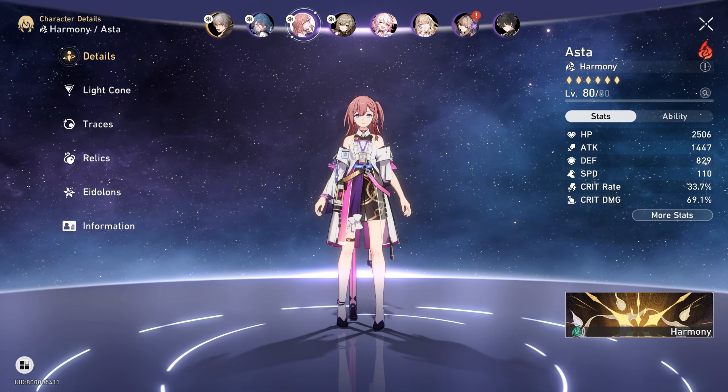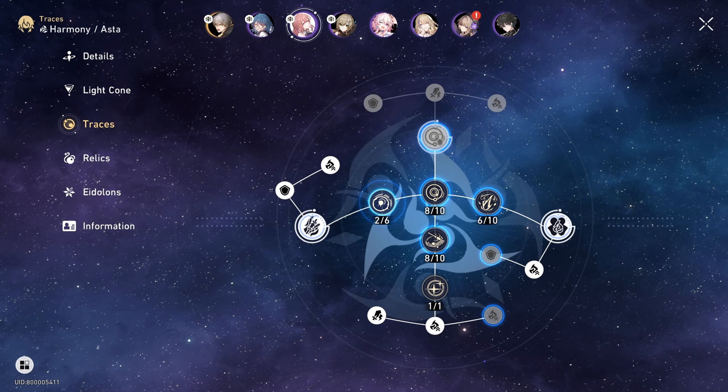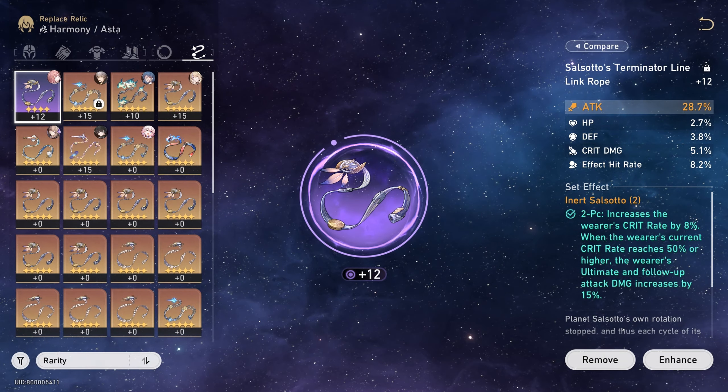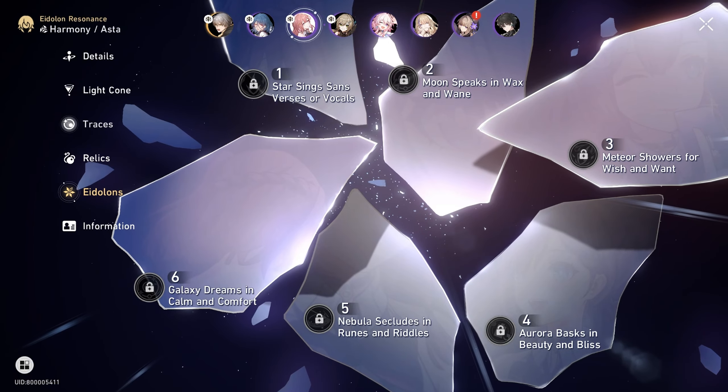Next is Asta. I'm using the light cone Chorus. These are the traces I unlocked for Asta. The relics I'm using are Inert Salsotto and Firesmith of Lava-Forging, with main stats HP, Attack, Crit Rate percentage, Attack percentage, Fire Damage Boost percentage, and Attack percentage. I have 0 eidolons activated for Asta.